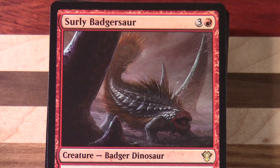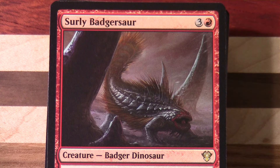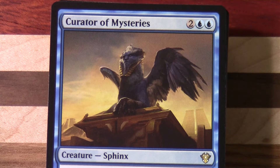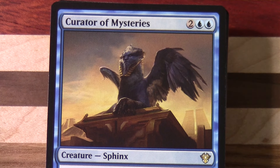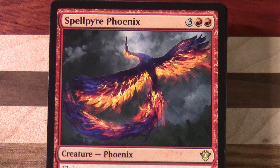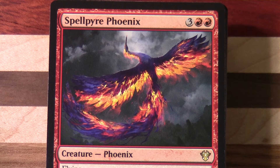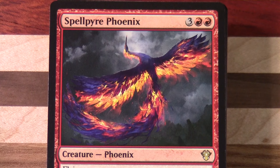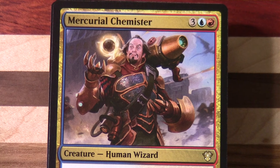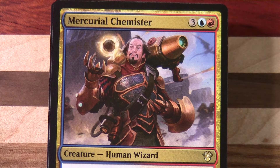Another thing I've noticed with this period in Magic — and it's probably been going on for a little while — is that a number of pieces of artwork started to take very much a CGI look to them. Something else I've sort of noticed. I'm not sure when that first started, but seeing that card a moment ago reminded me of it.